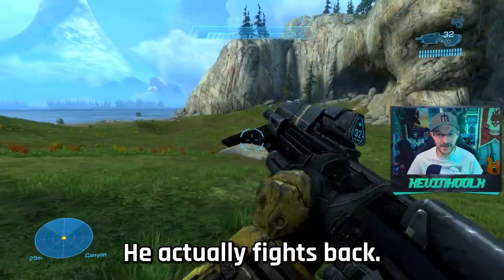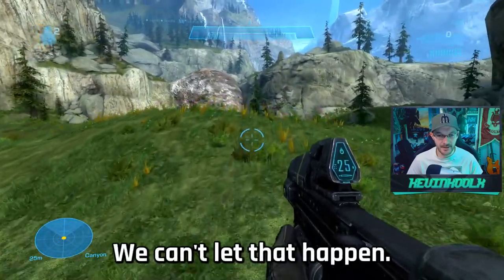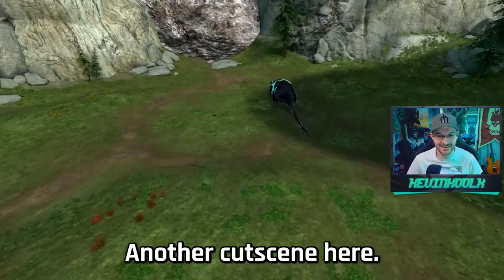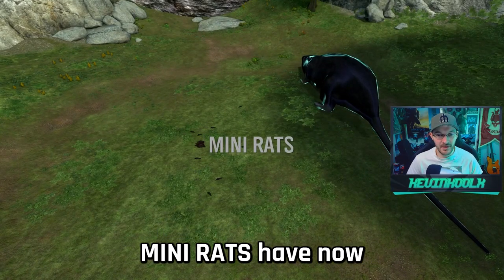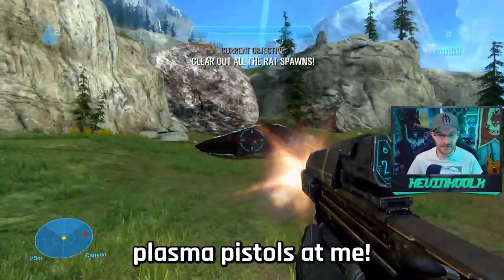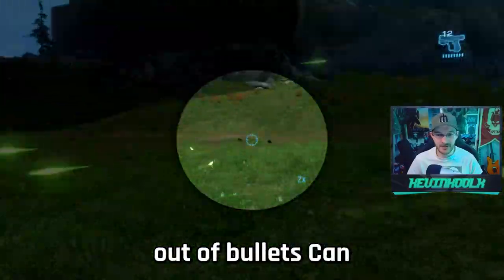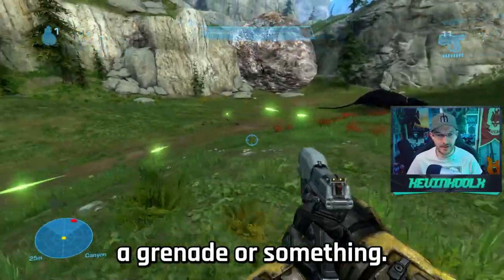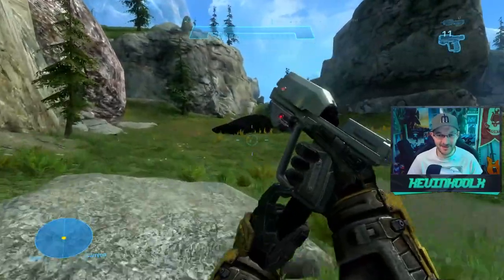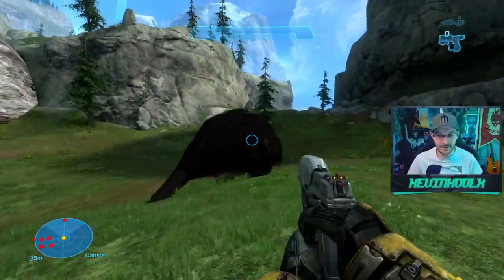He shoots back! Don't let the rat get away. Then a cutscene triggers — and now mini rats have come into the game, just shooting at me with pistols. I'm completely out of ammo. Can I kill these little guys if I throw a grenade? This rat never knew I was going to hit him — I think I just need to melee them. That's probably all I can do.